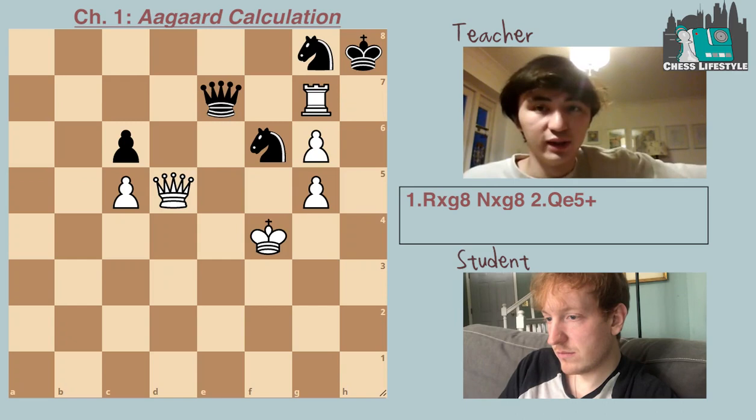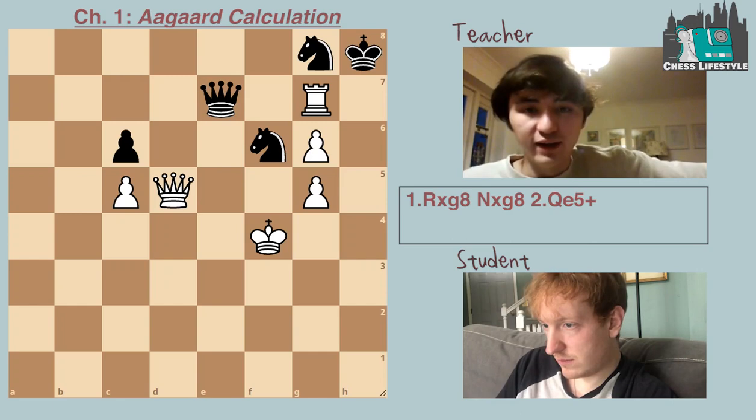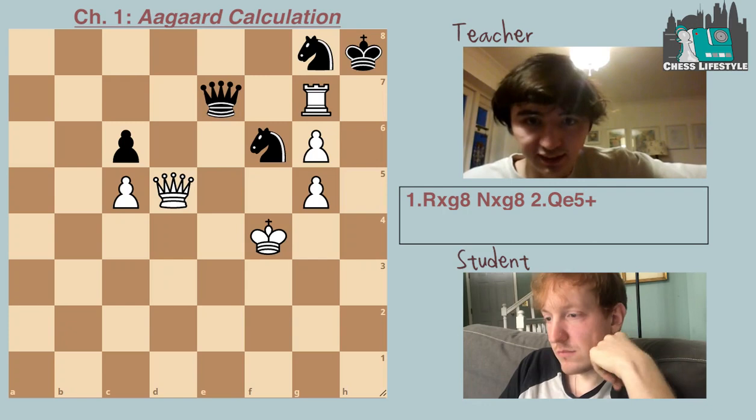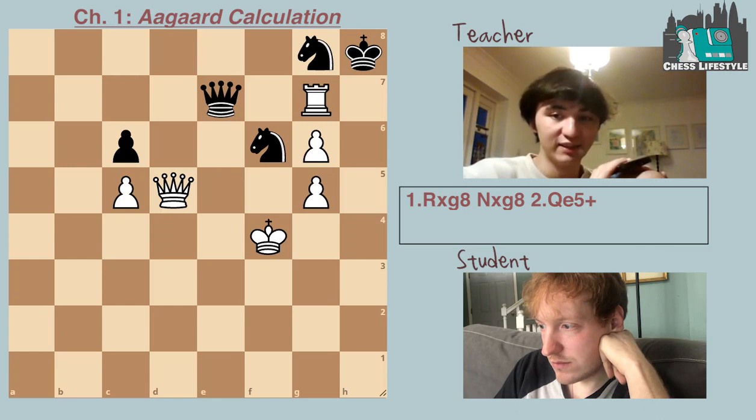The other lesson we learned before with knight and pawn endgames is that if the knight is controlling the c8 square — the queening square — then even if the black king was all the way on h1, it's still a draw. Because the white king can never push the knight away, the knight is able to stop the pawn. With rook takes g8, knight takes g8, and queen e5, there's definitely one more idea missing but it should be considered.